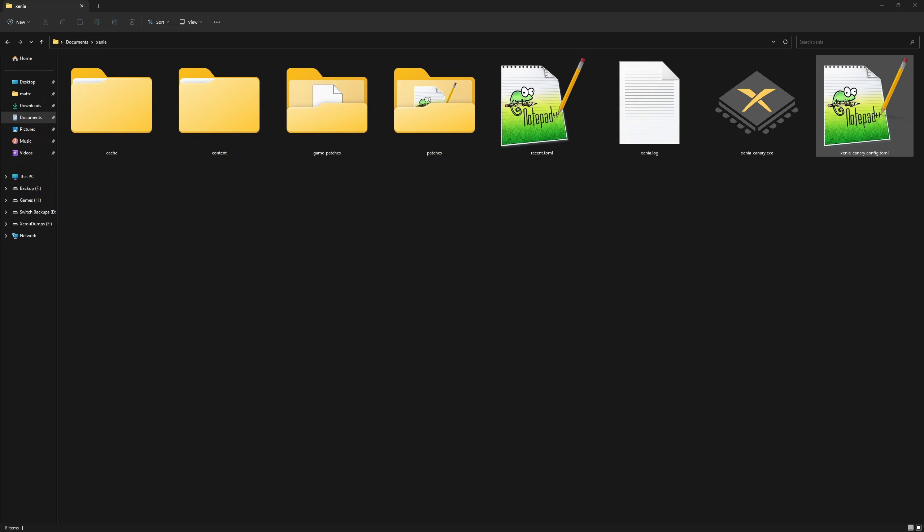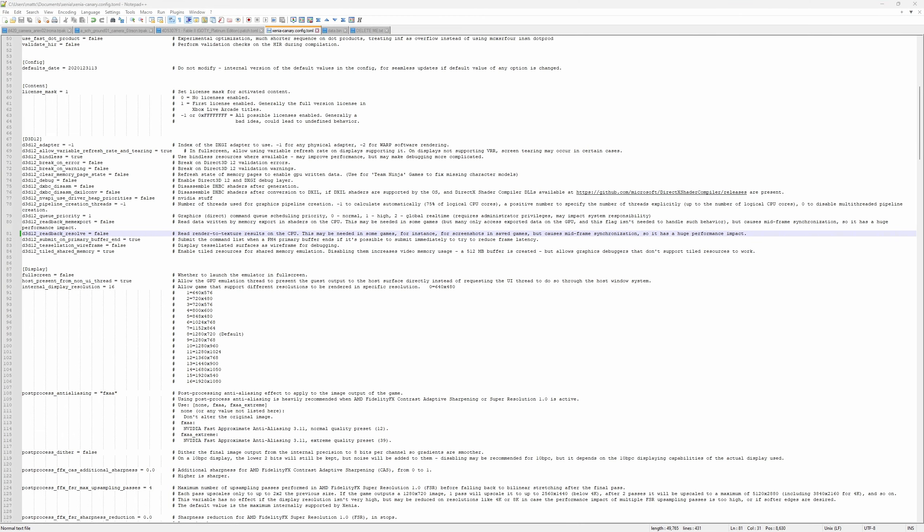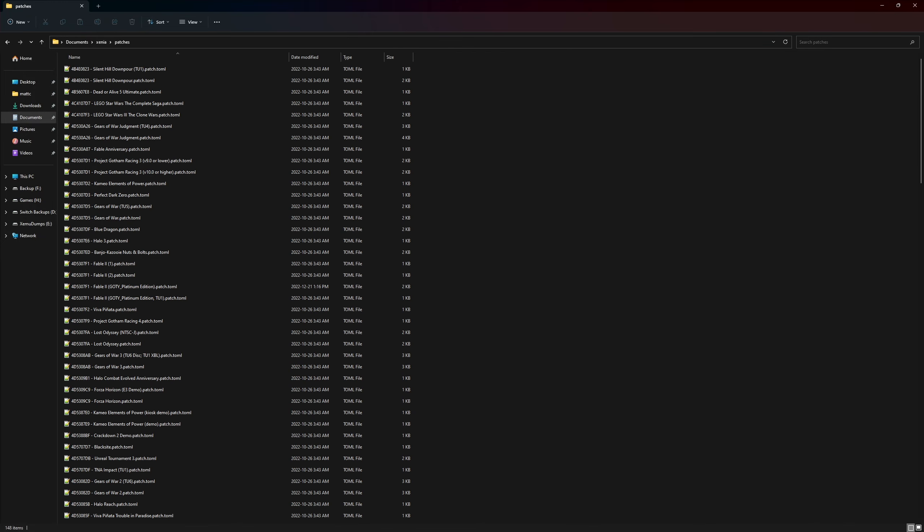So what we're going to do is go in here — as you can see, it's right here — and that needs to be set back to false, this one right here. And once we do that, we hit save and exit out.